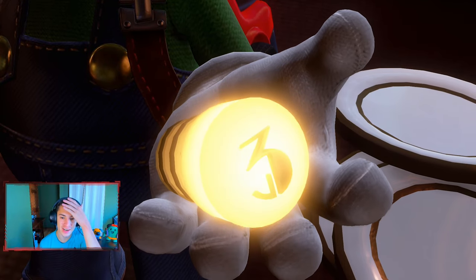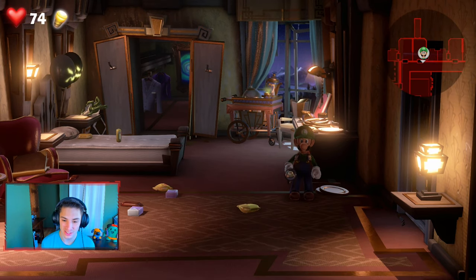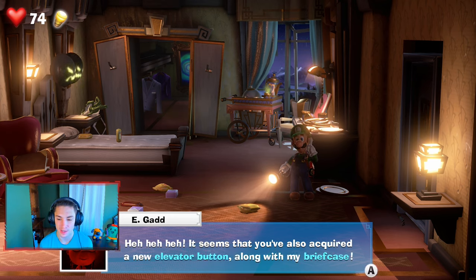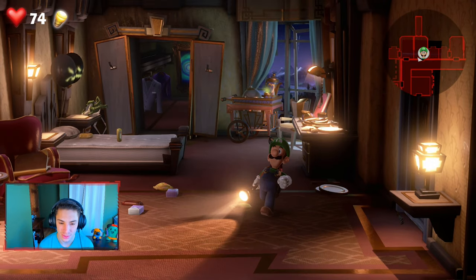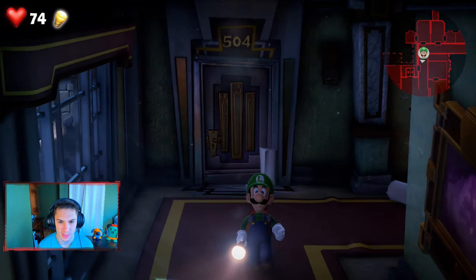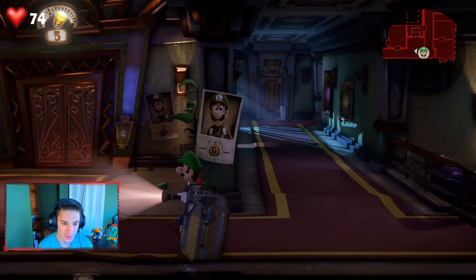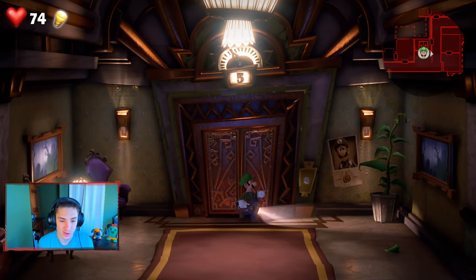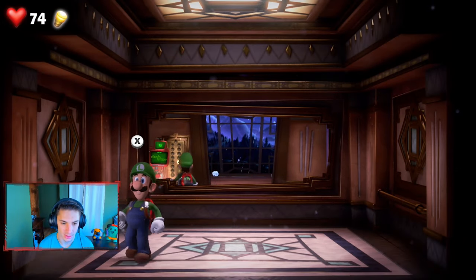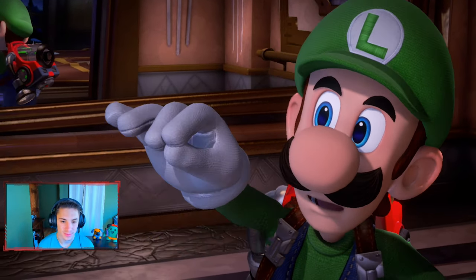We found an elevator button for floor 3 as well — oh yeah! We're rocking it out in today's episode; we still have a good amount to do, still need to collect the rest of the gems for these floors. Professor E. Gadd says: "It seems you also acquired a new elevator button along with the briefcase — well done Luigi, come back to the lab." We put button 3 in the elevator and head back down to the basement.